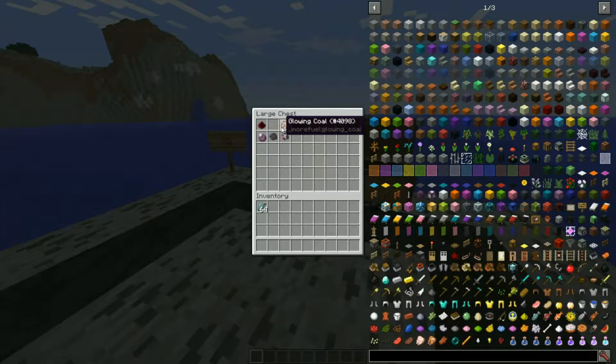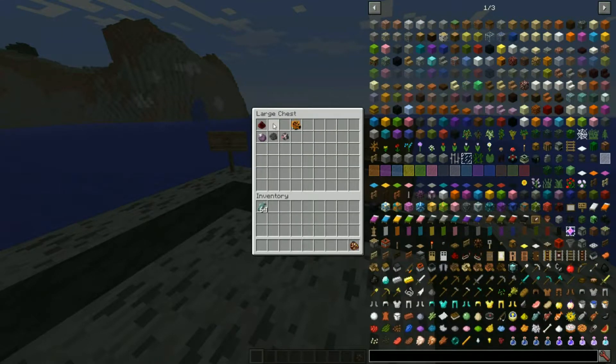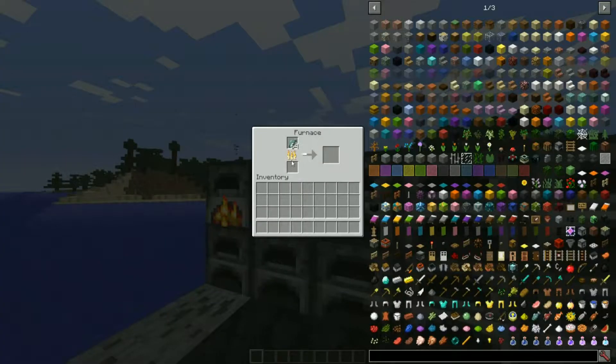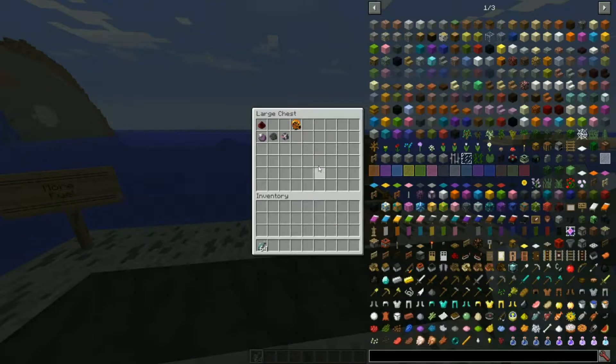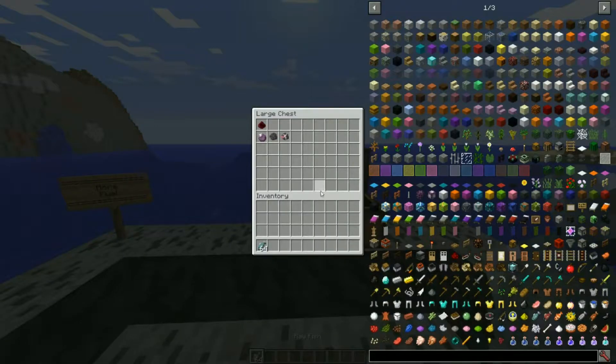Can I throw the nether brick coal in the furnace? Yes I can. We're also going to be checking the cook times of how long one piece lasts. Moving on, next up we have glowing coal. Glowing coal is crafted with two nether brick dust and two glowstone dust. Following that, we have blazing coal — that is one nether brick dust, one magma cream, and one blaze powder.